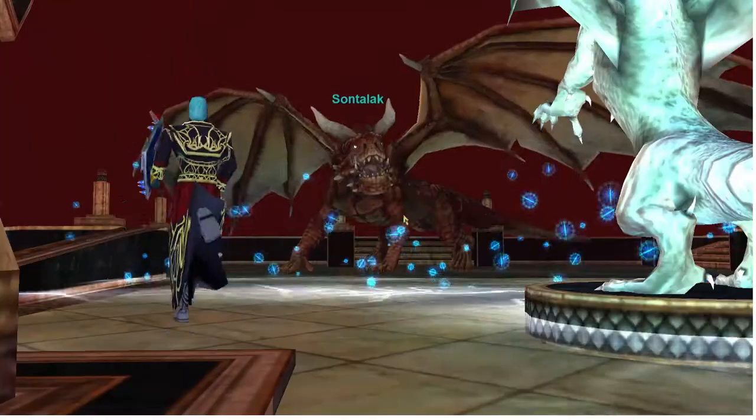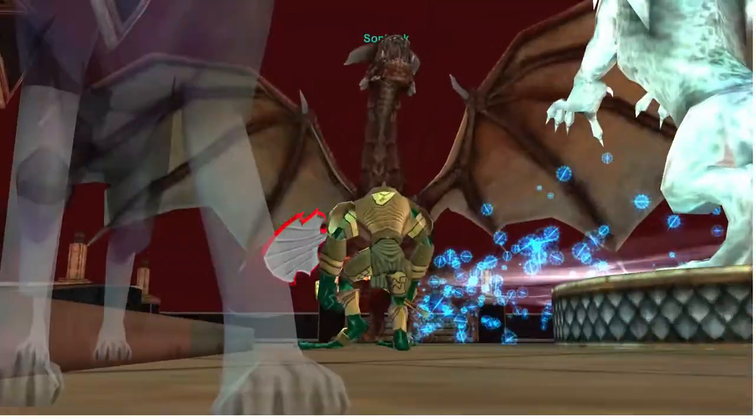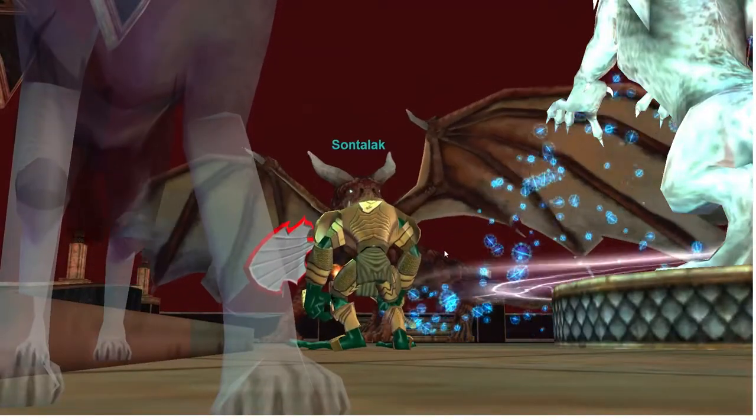This is Tantor, one of the raid mobs in Western Wastes. This is Santalek in Temple of Veeshan, another new raid mob.